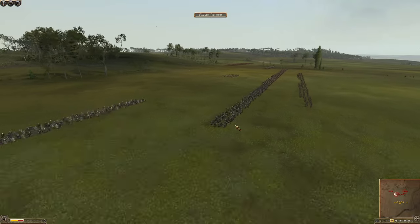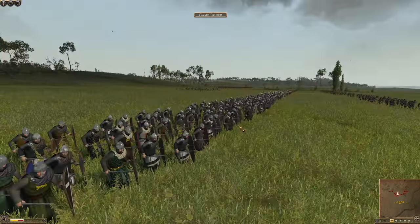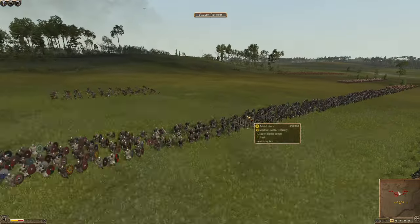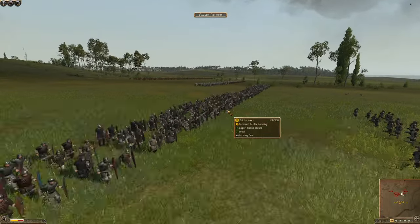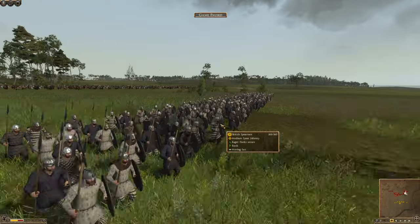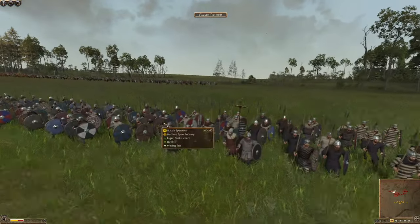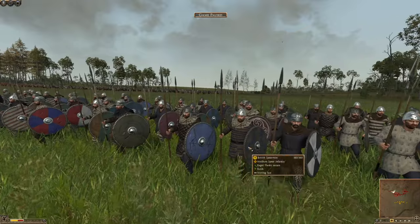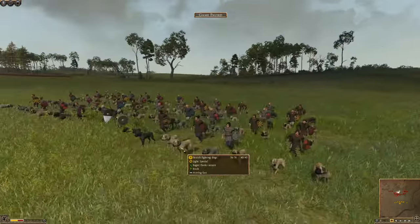Let's go through our army compositions. My Scottish army starts with a lot of noble swordsmen — a very strong unit — with the main line pretty much made up of noble swordsmen and British swordsmen. Very good units indeed. Strong sword-and-board units, as well as British axes, which are going to do decent damage against Viking armour. And we have some British spearmen on the flanks — just a couple of units — with cool Celtic designs on their shields.